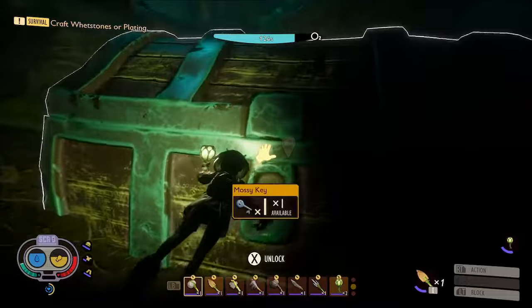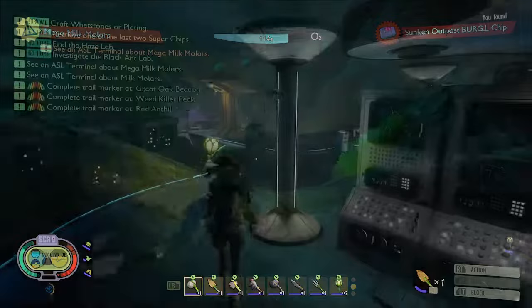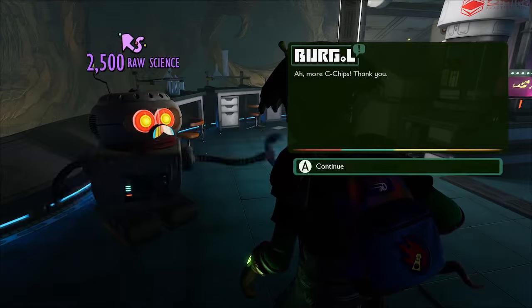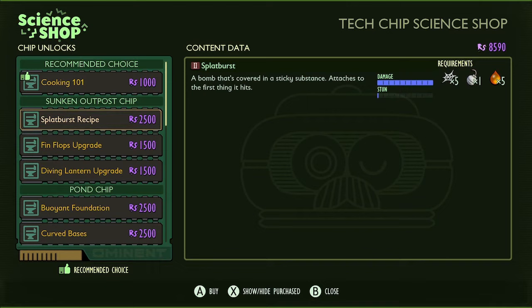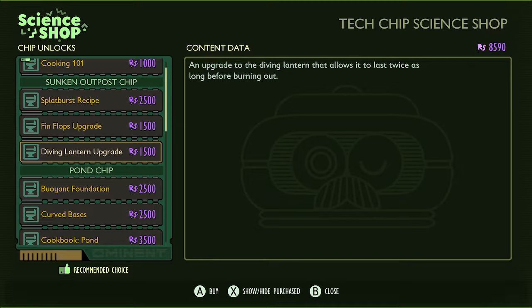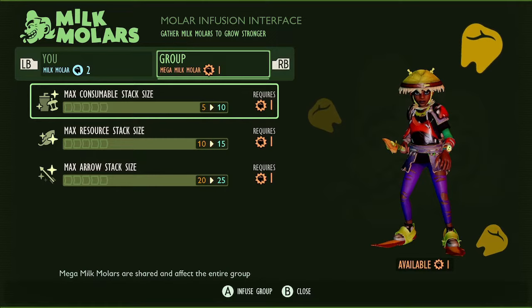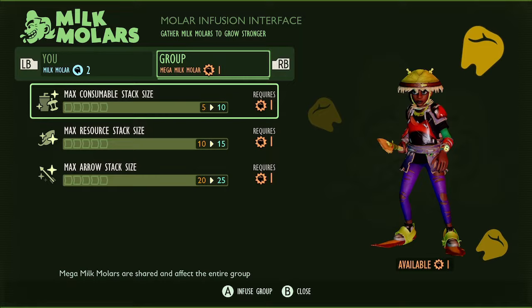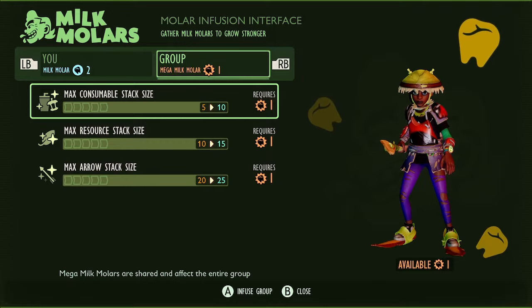Over here is the sunken chest — let's get that open. Inside we've got the sunken outpost auxiliary chip and a mega milk molar. So let's head back to Burgle to give him the chip: 2500 raw science for that. Let's see what it's unlocked: the splat burst recipe, finflops upgrade and diving lantern upgrade. That's pretty good, especially the splat burst recipe — we'll definitely need that. And we also picked up a mega milk molar, so let's see what we can do with that: max consumable stack size, max resource stack size and max arrow stack size. Probably at the moment we need the max arrow stack size the most — increased from 20 to 25 — so let's go with that.